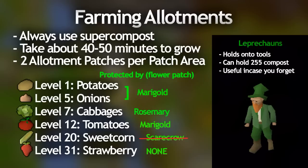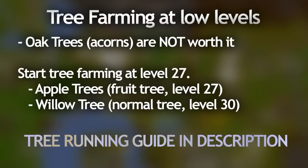Taking a bit of a step back, you can actually farm oak trees at level 15 farming, but honestly it is not worth your time since they only give 467 XP per patch and they take a solid three and a half hours to grow. So you're better off just focusing on other patches until you unlock higher level trees. On that note, you should start farming apple trees, which are a type of fruit tree, at level 27, then at level 30 you should start on willows which are also pretty decent experience. I'm not going to go into detail about tree runs — keep an eye out for my fruit and tree running guide because that'll cover everything you need to know.